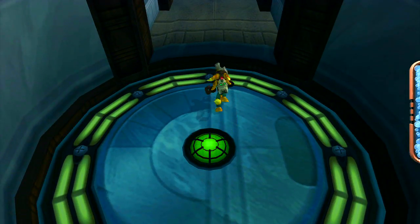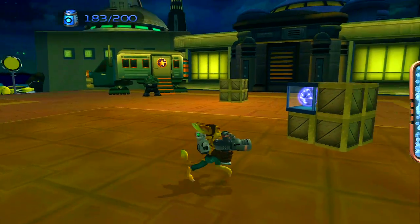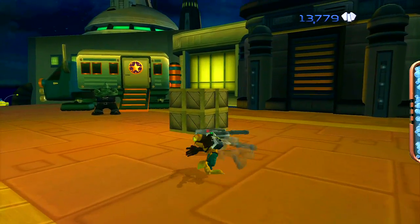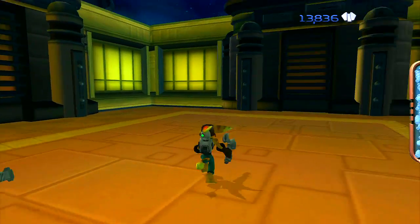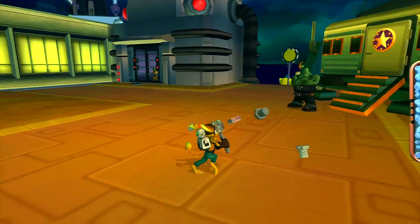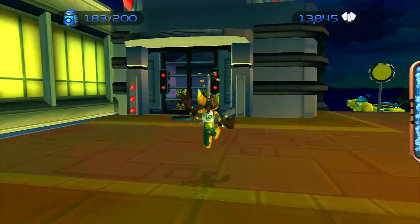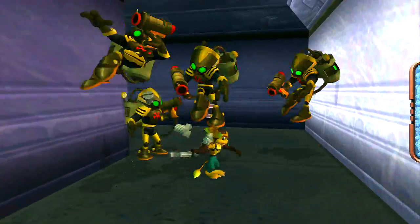This is a very long elevator. And we're here — this is the other side of that wall that was locked off. Let's get into the boxes real quick. They're trying to give us as much bolts as possible, because this is where we have to fork over a ton of cash. Let me just open this door real quick, because I want to make sure I have access to this side.